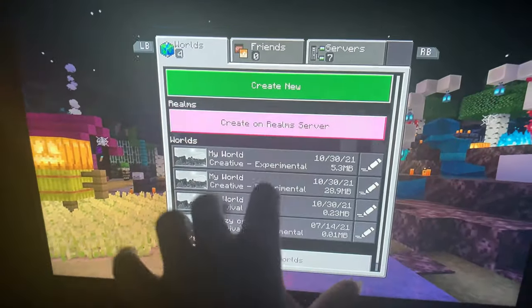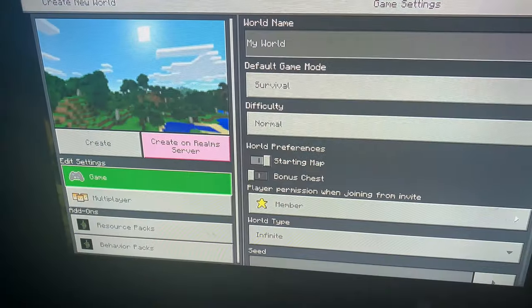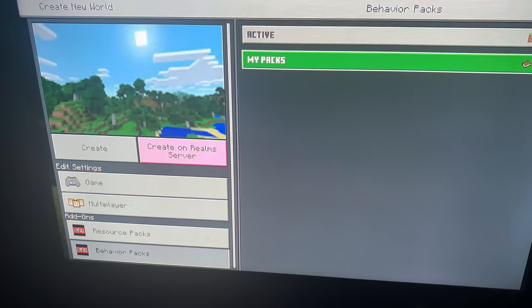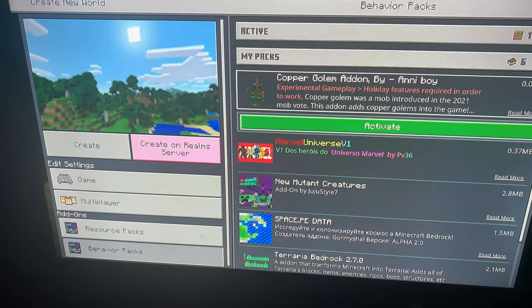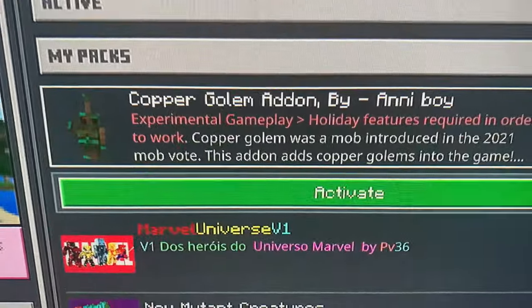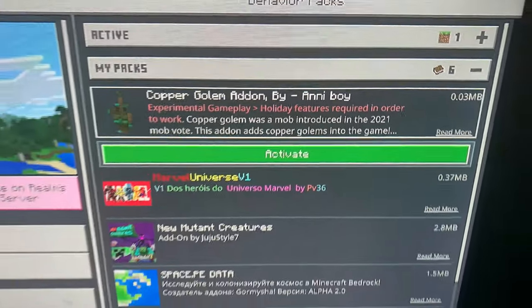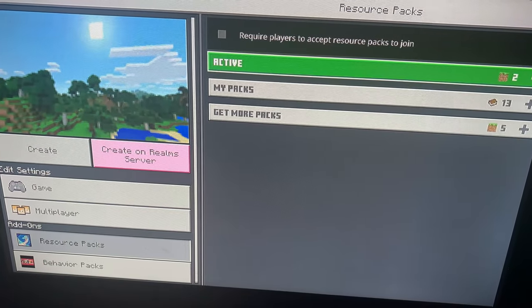Now if you've got any maps, they'll be showing up there. Add-ons — simple. Create new. Make sure you put the behavior and resource pack on. Also, in the description of the mod it will tell you what to put on. You need to make sure you follow the rules or the add-on won't work.